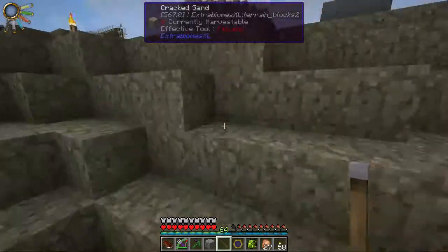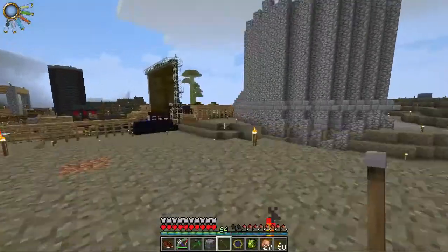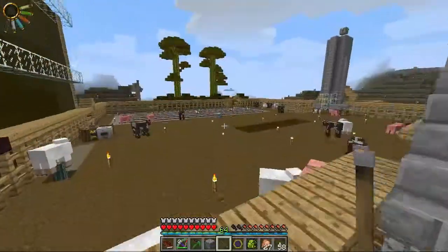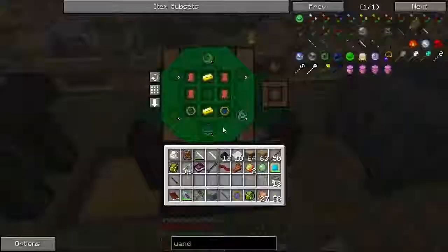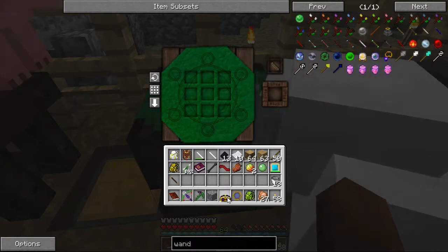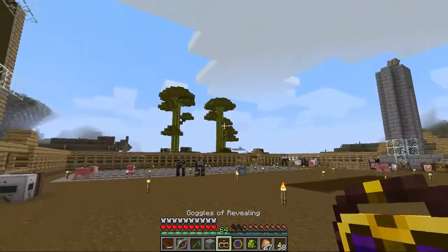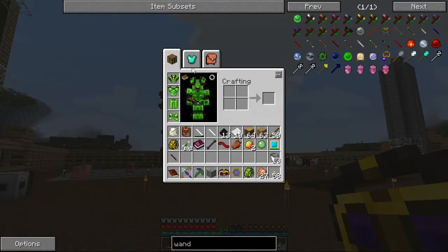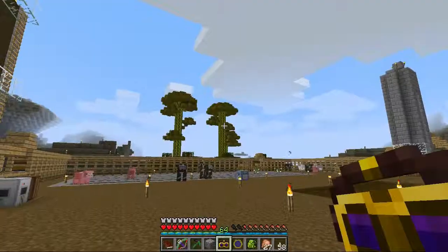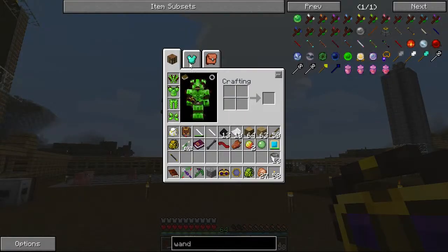Oh woohoo! Sweet - we can make our goggles! I can see clearly now the rain is gone! There we go, we got our goggles now. Can you wear these? Do you have to wear them on top of your helmet or can you wear them elsewhere? Let's check the equipment slot.